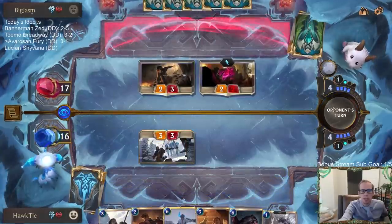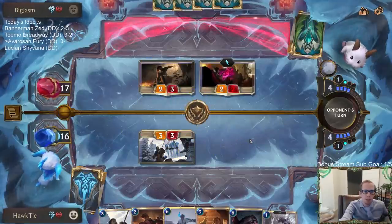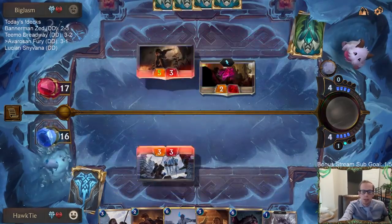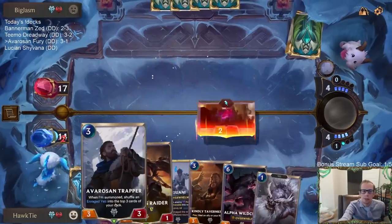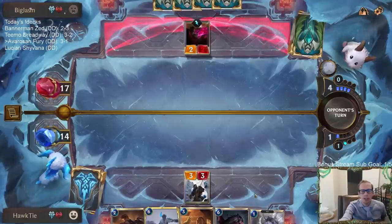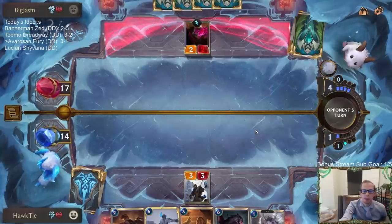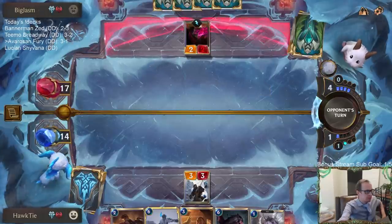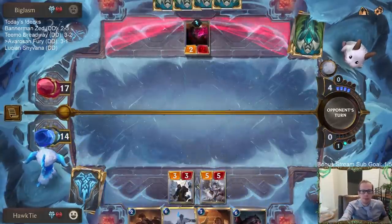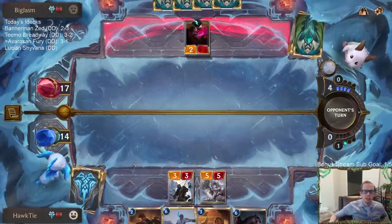I'm expecting a Troll Chant - I don't want the Crimson Disciple to survive damage with Troll Chant and do an extra point to me. Luxeer of Wrath wasn't the one I was expecting but that's alright - or like a Transfusion letting them deal another point with their Crimson Disciple. Got our immediate Enraged Yeti - we're good at trapping them.